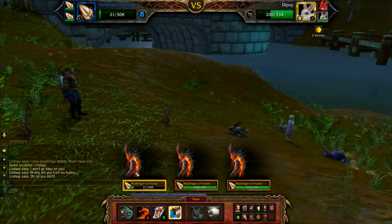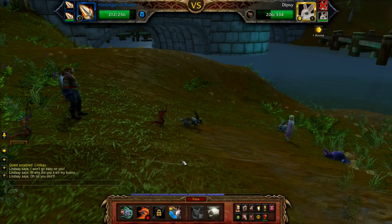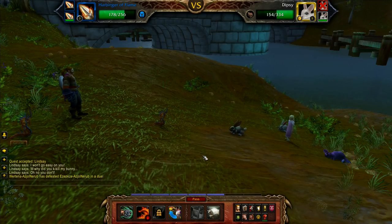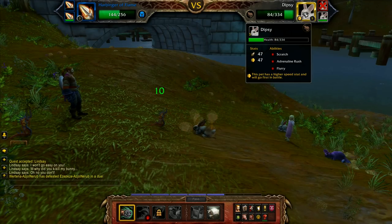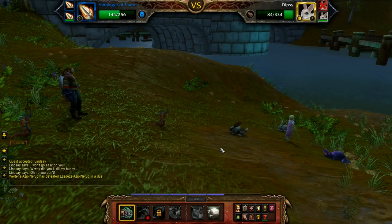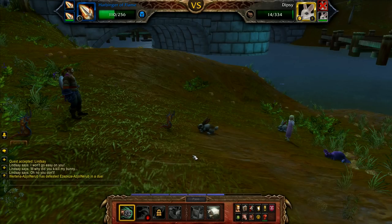We did it — we defeated her first pet! I could swap now or just go straight for another attack. I'm going to assume she'll use that burrow ability. She appears to be saving it. We are now down to nine health, so we'll switch our pets over — I want to keep that one alive to gain XP. You've got to keep them alive in order to gain the XP. This one doesn't have the impale ability unlocked, so it'll be considerably weaker.